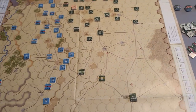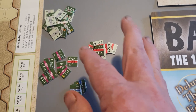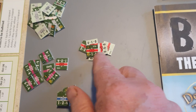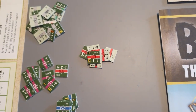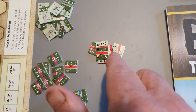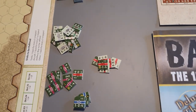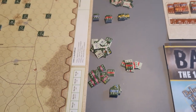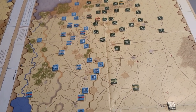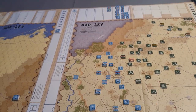One issue is the way the counters are marked. You see these red bands and you think — as in most normal games — that the red band designates the division. Well, it doesn't; it designates the brigade. The important thing is the two little bars above and below the main band, which actually tell you what division it's in. That's really counterintuitive and caused me a lot of problems.